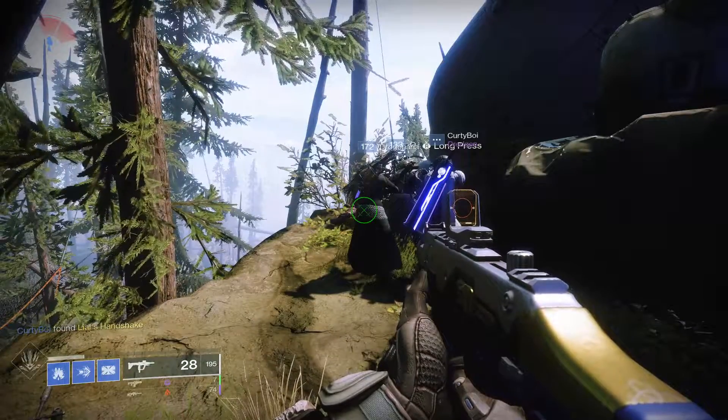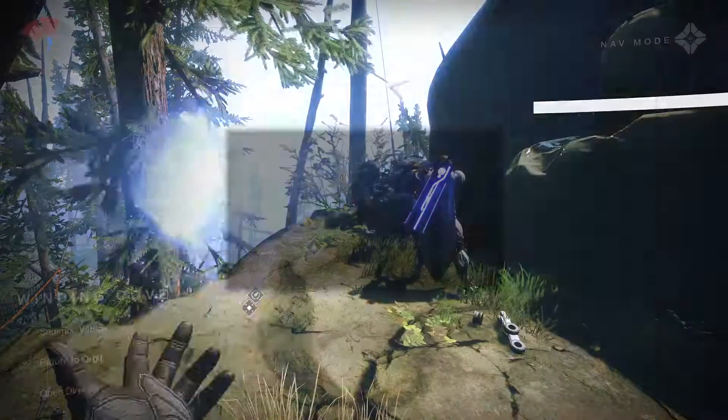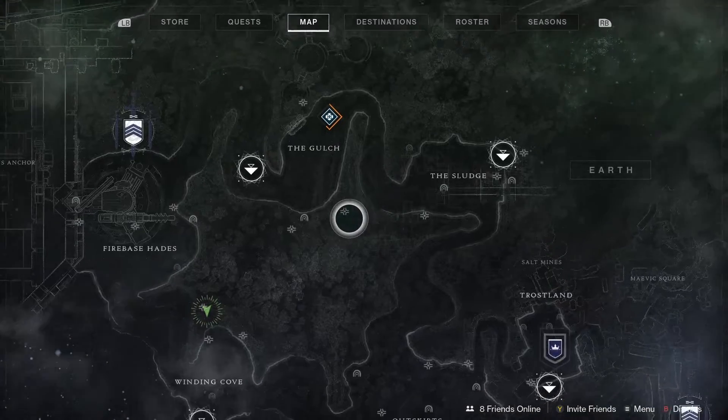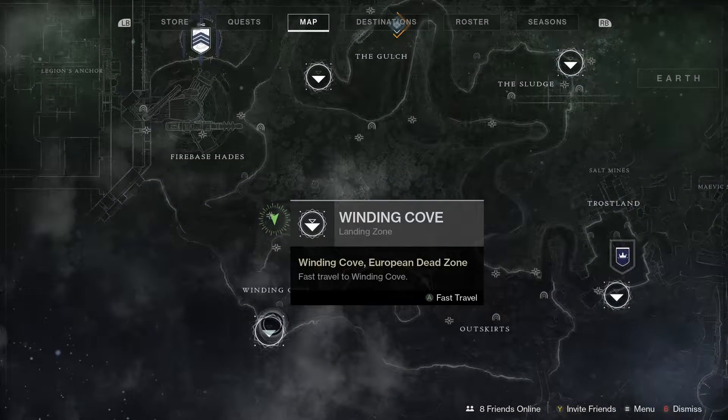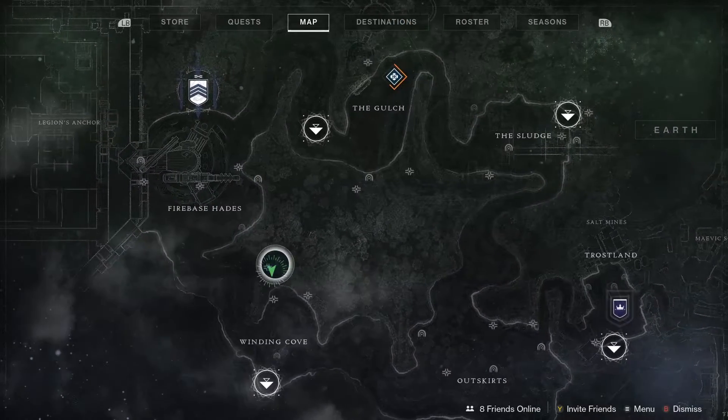Let's check out where Xur is on the 18th of December 2020. This week he's on the EDZ — you just want to find him down here, go to the Winding Cove and he's up here on his little ledge.